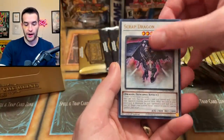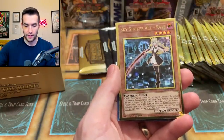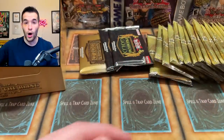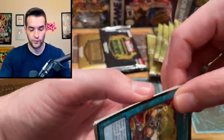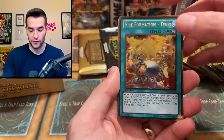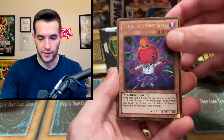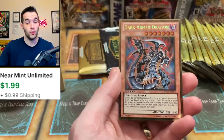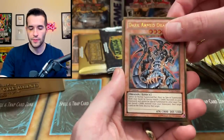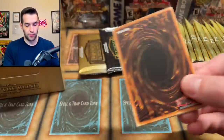We've got Altergeist Multi Faker, Scrap Dragon, Cyverse Gadget, Weather Painter Snow. Special between both of them. We got a Rey — Rey's pretty decent. Hot Red Dragon Archfiend Bane and Numeron Wall. I just really enjoy opening the gold series, and it seems like you guys like it too because the last two gold series videos did really well. We definitely need to do one where we open all gold at some point. Gimmick Puppet Humpty Dumpty, Number C40 Gimmick Puppet of Dark Strings, Dark Arm Dragon — that's sick.